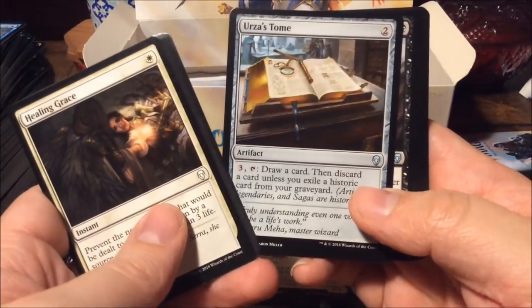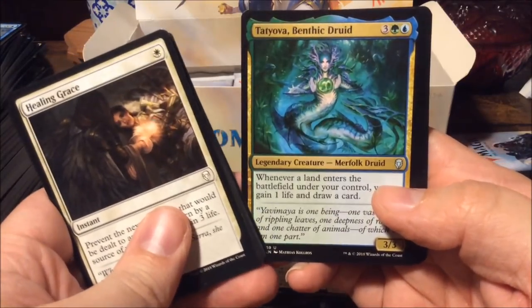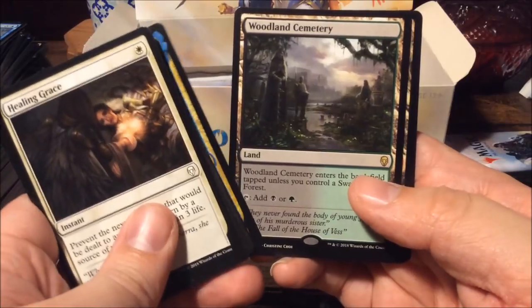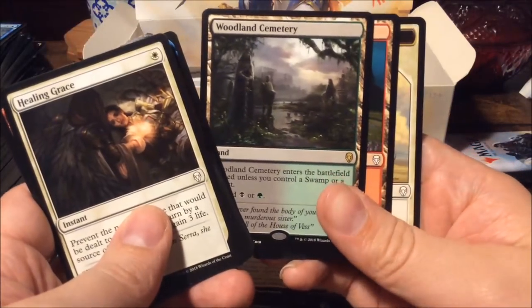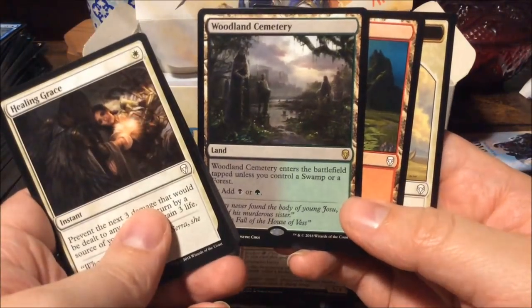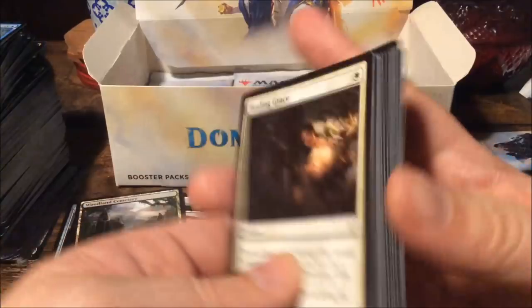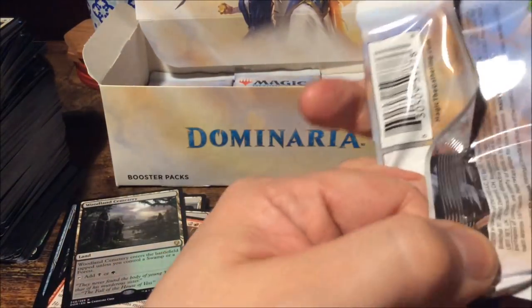Urza's Tomb — very cool. Final Parting, Tatyova Benthic Druid — and we have a Woodland Cemetery, the regular non-foil one. I think I have a playset of these now. Pretty good. Still looking for more mythics — the other lands will just be great.